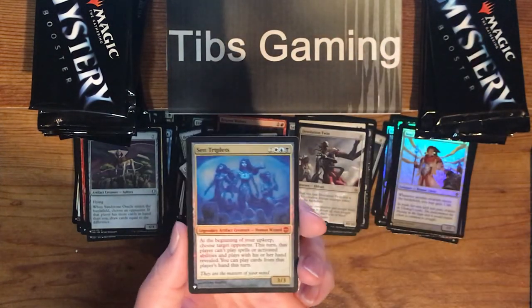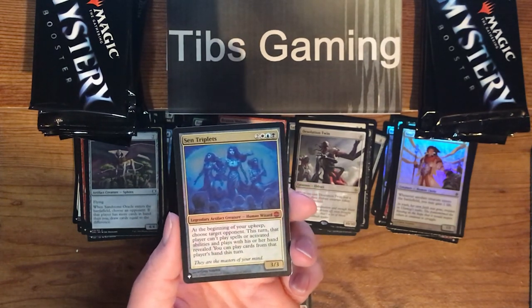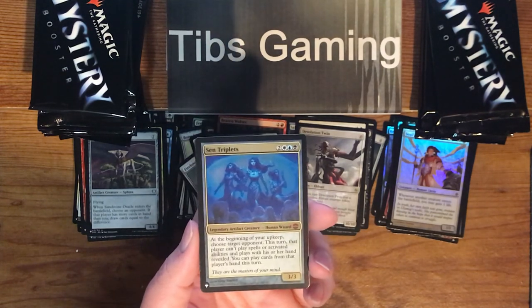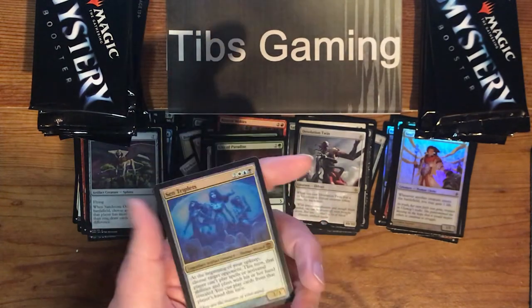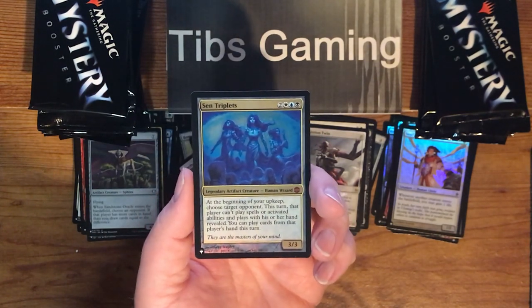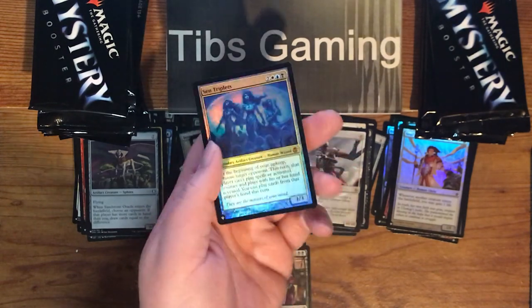Foil Sen Triplets — that's pretty. I forgot that this was a thing, so that's pretty cool. Two generic, a white, a blue, and a black for a 3-3. At the beginning of your upkeep, choose target opponent — this turn, that player can't play spells or activated abilities and plays with his or her hand revealed. You can play cards from that player's hand this turn.